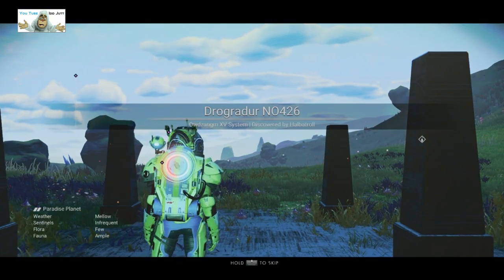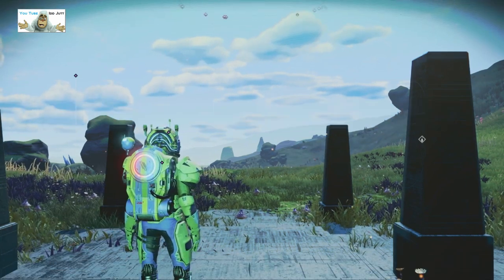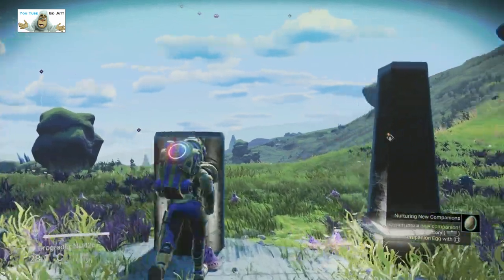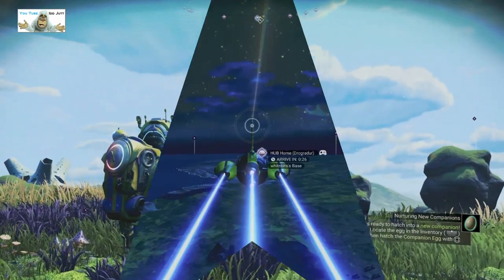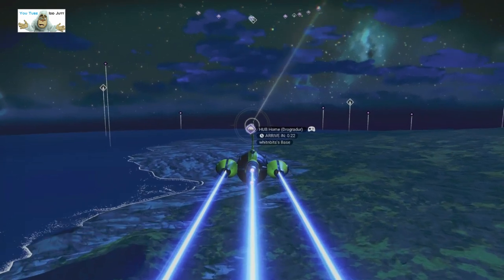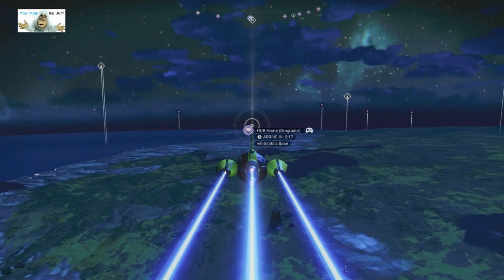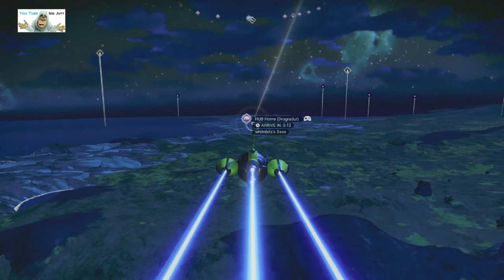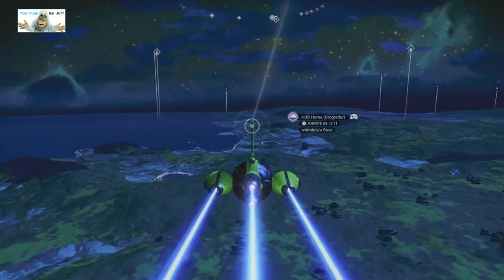Never heard of it. As we can see there's plenty of purple dots. First pull - a call hub home for Witten bits. I guess that's right, so we're gonna be building in a crack. Yeah, that makes sense.